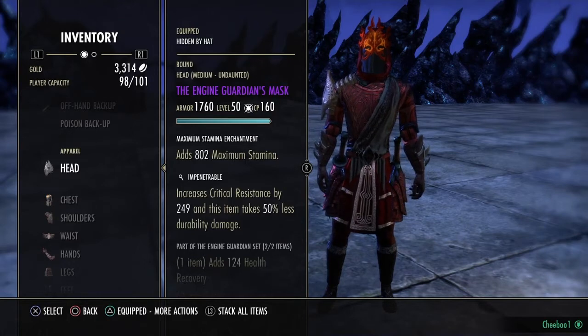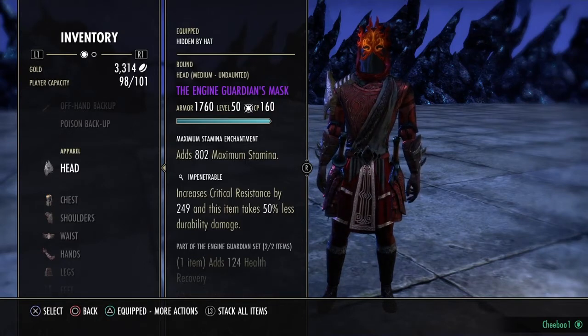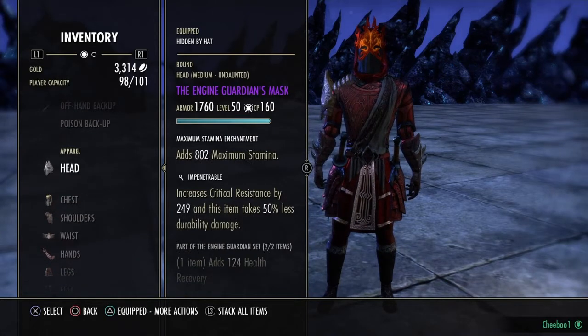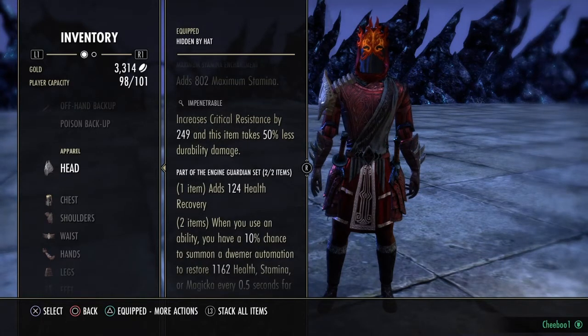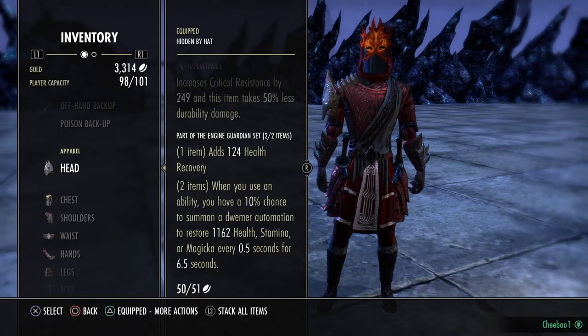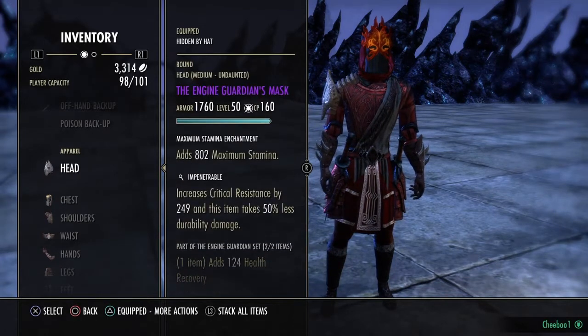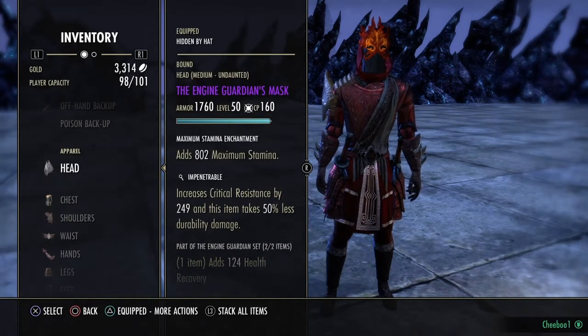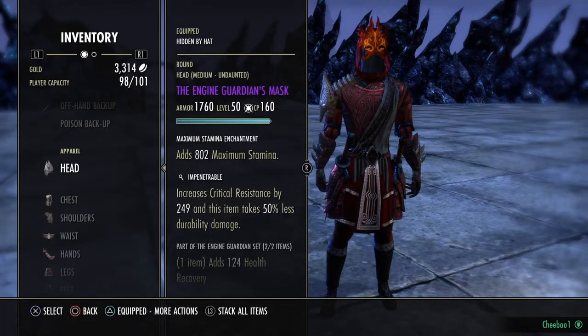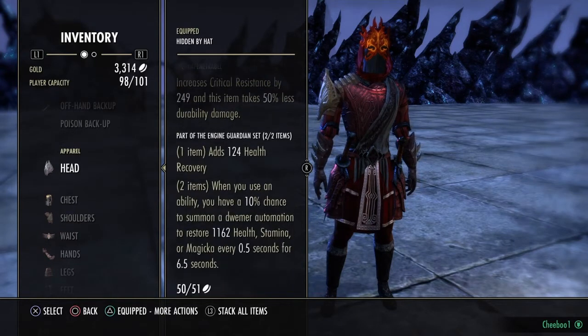My Dawnbreaker isn't even morphed yet — once I morph that and a few other things it'll be even crazier. Good stamina sorcs will definitely do better than I'm doing with this. The helmet and shoulders are pretty interchangeable — I'm running two pieces of Engine Guardian because my sustain isn't great.